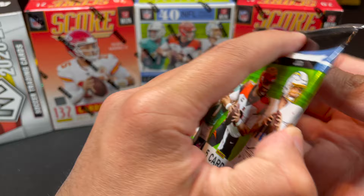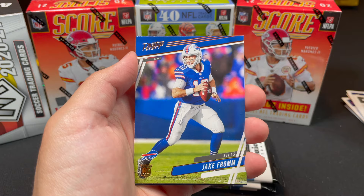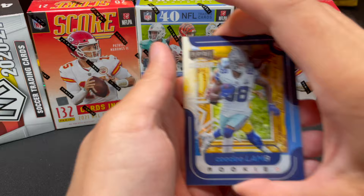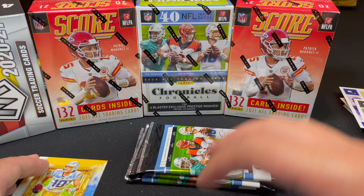Something spotted at the end of the pack. Marquise... trying not to give it away. CD Lamb — that's a good one! And Justin Herbert! First big hit of the blaster. That's probably the biggest pull so far — Justin Herbert. Putting that aside as a top hit of the box.